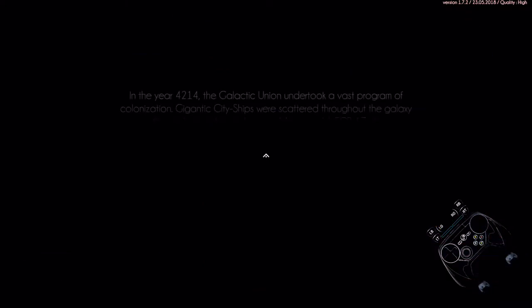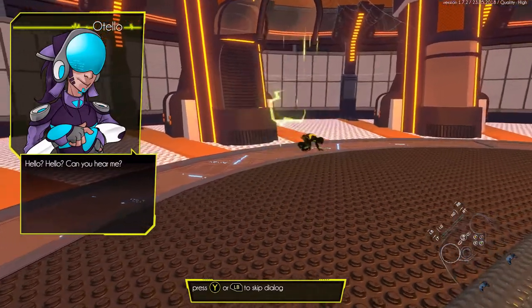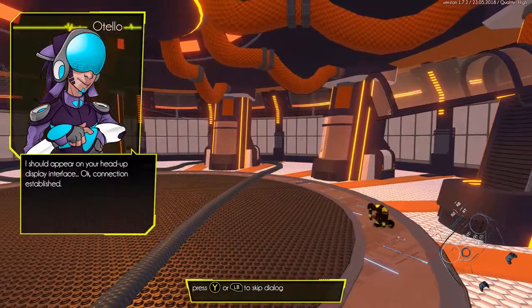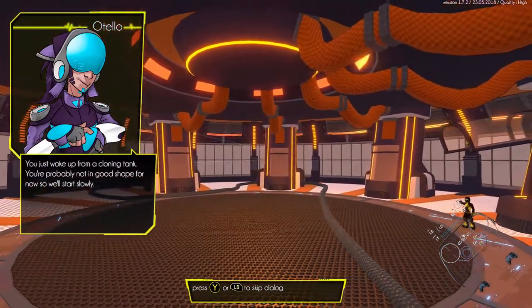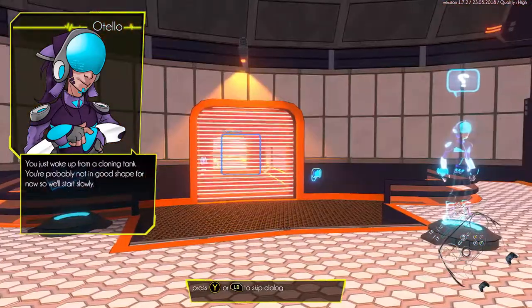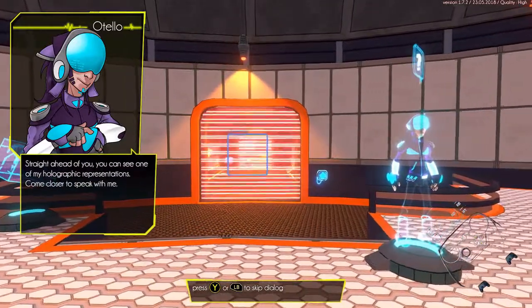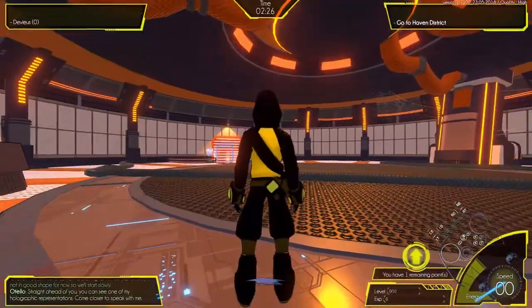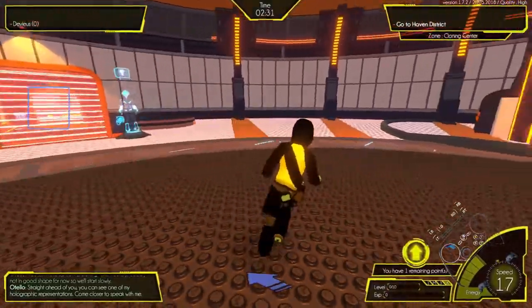So you're sort of in the laboratory, which is sort of the tutorial, and some backstory — not going to care about that. I can hear you. Okay, connection starts. I'm working from a cloning tank, I'm not in good shape so we'll start slow. Let's see a holographic representation.